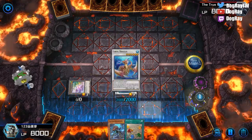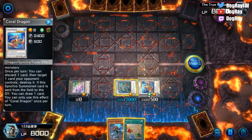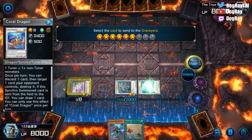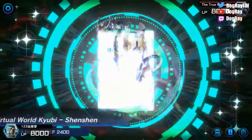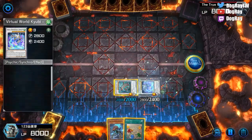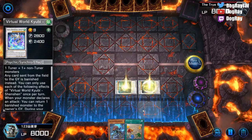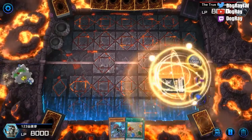We can banish the Rose Maiden in the graveyard to special summon back the Coral Dragon. Sadly the Coral Dragon draw-one-card effect is hard once per turn, but we already drew two cards so we don't need more. Now we make another level 9 — usually you make Shanshan because later you can revive it with its own effect — and then we make PFD. There you go.